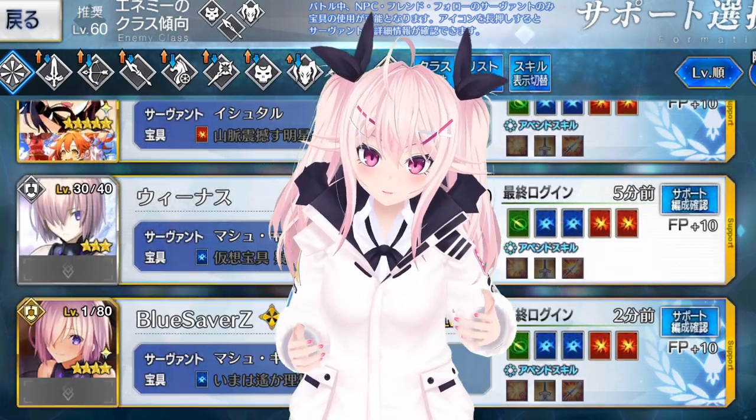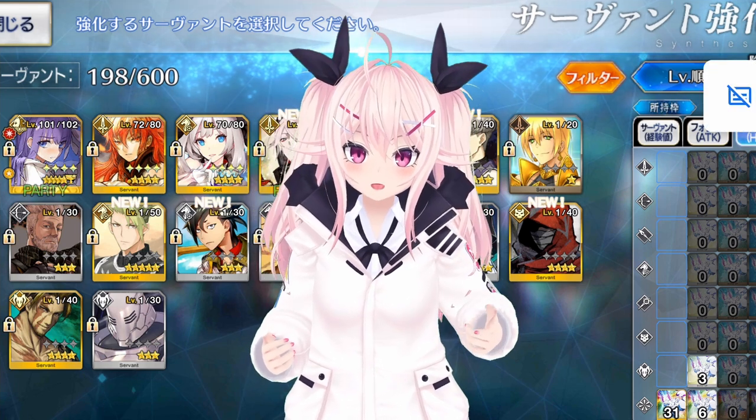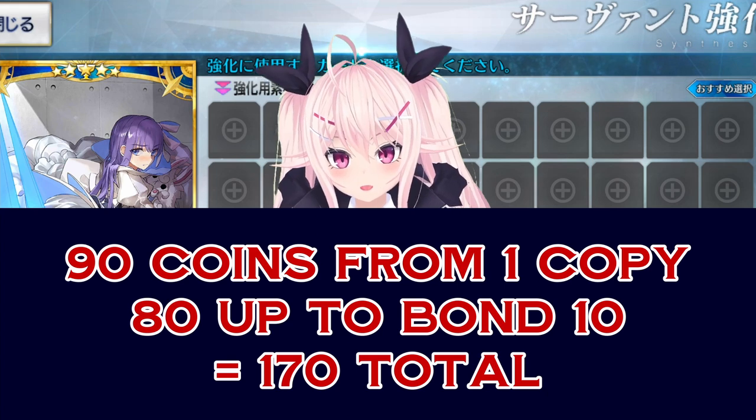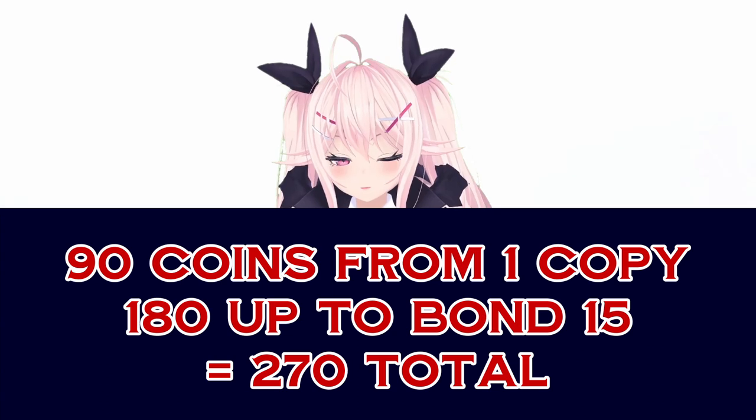Is it possible to get someone up to 120 off of bond alone? Even if you're not unlocking any append skills, it still won't be enough if you only have one copy. It takes 300 coins to grow to 120. Even if the servant is an SSR, that's 90 coins for one copy from the gacha, and getting them to bond 10 will net you another 80, being 170 total. Going to bond 15 will give another 100, getting you to 270.